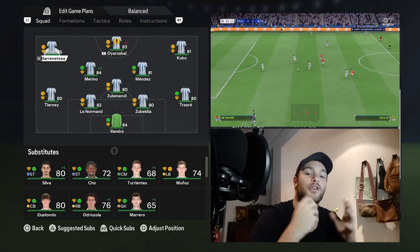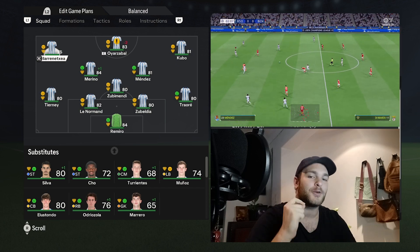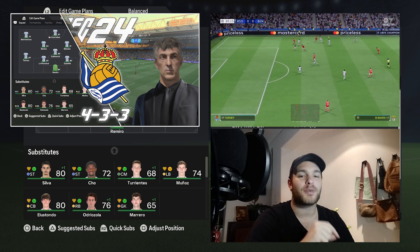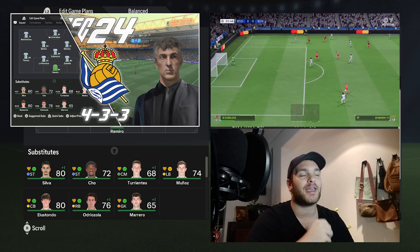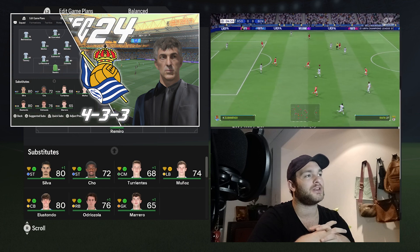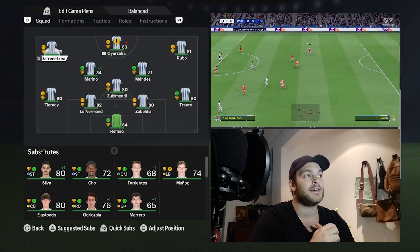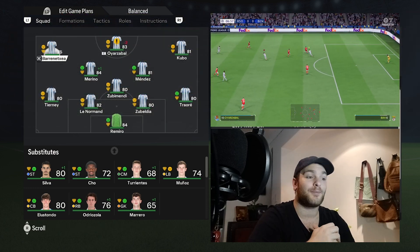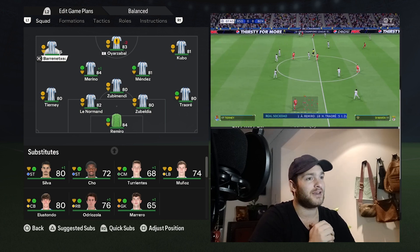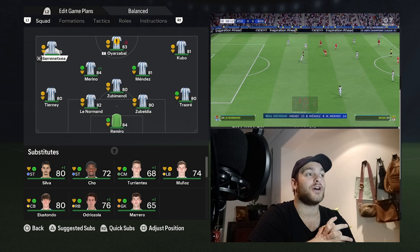I've been looking at a few Real Sociedad things and I've come up with this set of instructions on how to replicate Imanol Alguacil's — I'm pretty sure I've butchered that, but please do forgive me. We're going to be replicating and recreating their 4-3-3 formation in FC24. Real Sociedad play some really good frenetic football — a fantastic and fascinating thing to see. I watched the Benfica game last week and they were phenomenal. Could have scored more than three goals; they had the ball in the net more than three times and had Benfica on the ropes.